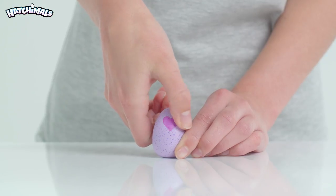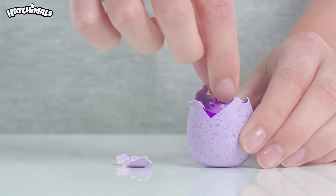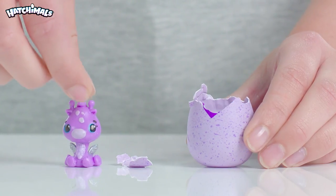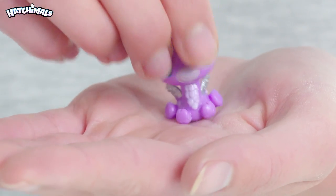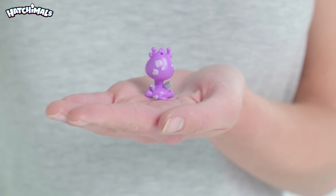Here comes the exciting part! Press the heart and hatch your new friend! Wow! How adorable! The latest addition to your collection — look at the glittery wings! Just like mine!